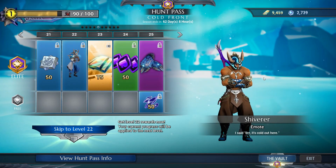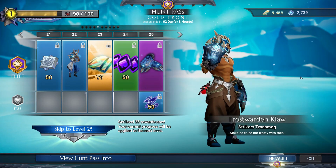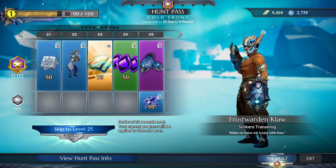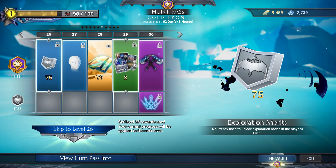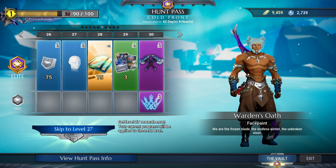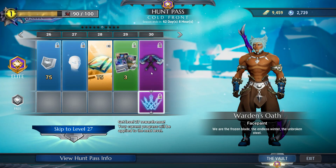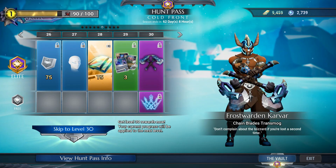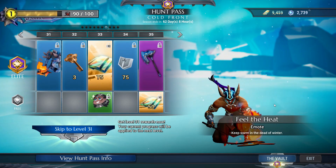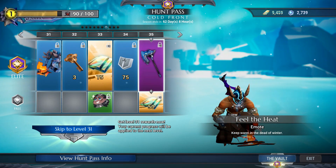At level 22 of the elite track there's an emote — shivering and trying to get warm. Then my favorite striker skin. I wish it was a bit thicker and bigger but I guess they scaled it to the appropriate size. We also have the new currency type: Exploration Merits. I'll talk about that later. There's a war paint or face paint — my hairstyle is covering it up so you can't see it correctly.